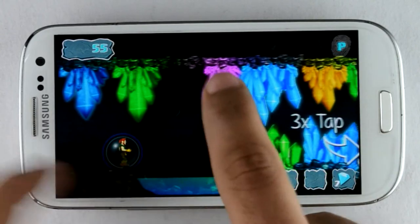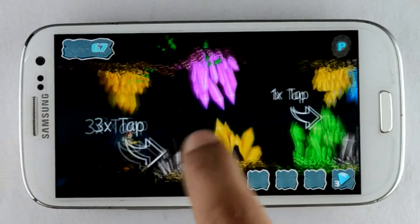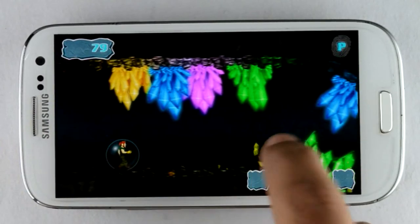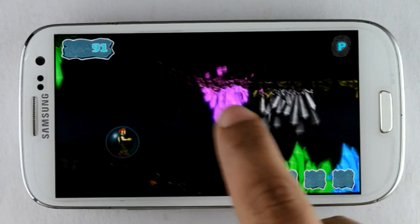I got a blue diamond — now nothing will stop me. You can also jump while swiping your fingers upward. You can see here a hint of 3x tap, which means you have to tap three times on the black crystal.